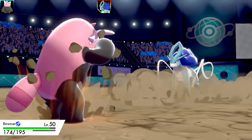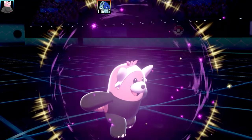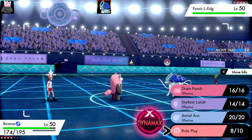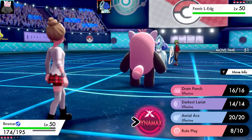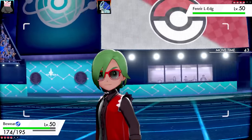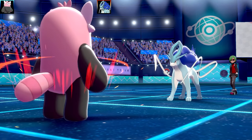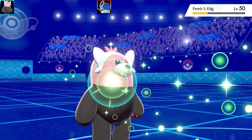I'll go for Role Play today. It's a physical Suicune - nice credit to them. Thinking about Dynamax but I'll hold off - getting rid of Klutz and copying Pressure is good. Suicune is running a mix set with Air Slash, which activates my Weakness Policy - I was happy to get the Weakness Policy activating on both battles back-to-back. Going for Drain Punch - does a lot of damage, and I get a lot of health back. Not Dynamaxing was the right call.